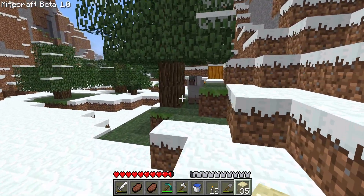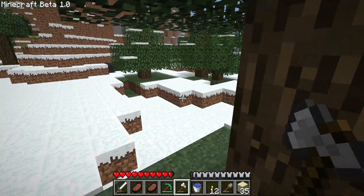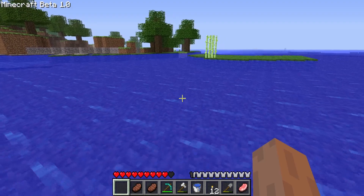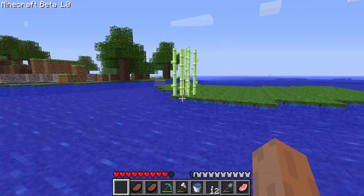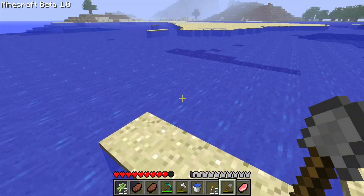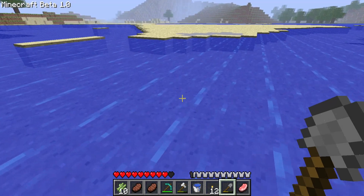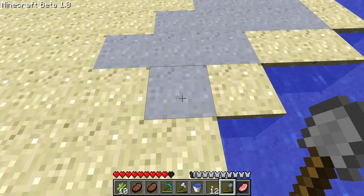After walking throughout the entire night, I finally found some pumpkins in the snow biome, but a sheep was blocking my way to them, so I had to go around and steal the pumpkins to add them to my collection. Shortly after finding the pumpkins, I traveled a little bit farther and found sugarcane near the ocean. On my way back home, I noticed something extremely lucky — a clay blob. I forgot how rare it was in this version, but I knew I was going to have to grab it now to be able to make bricks and add it to my collection later.